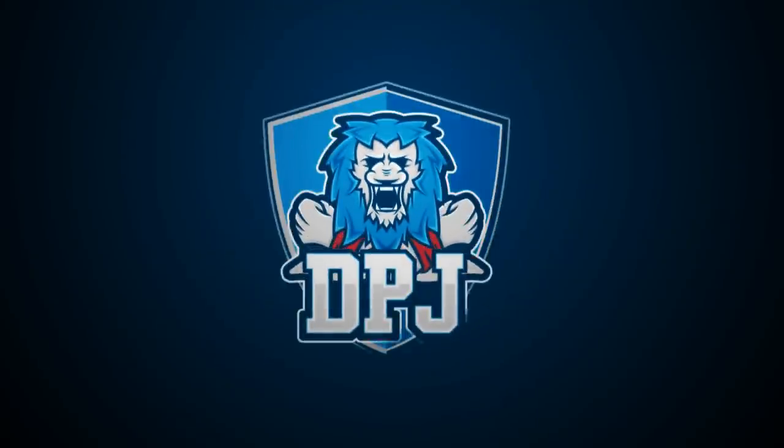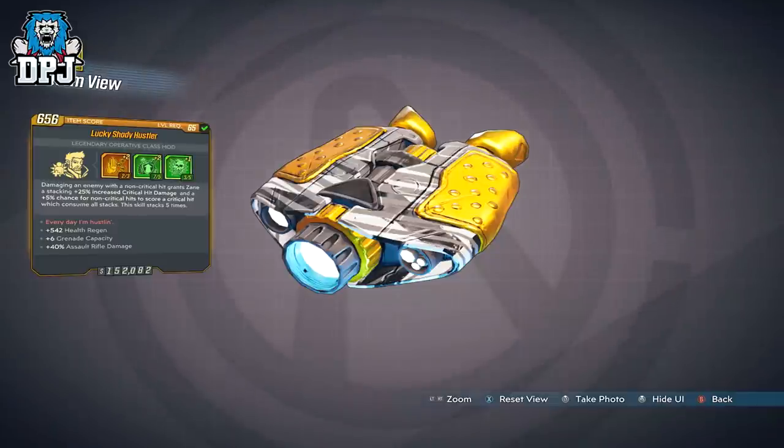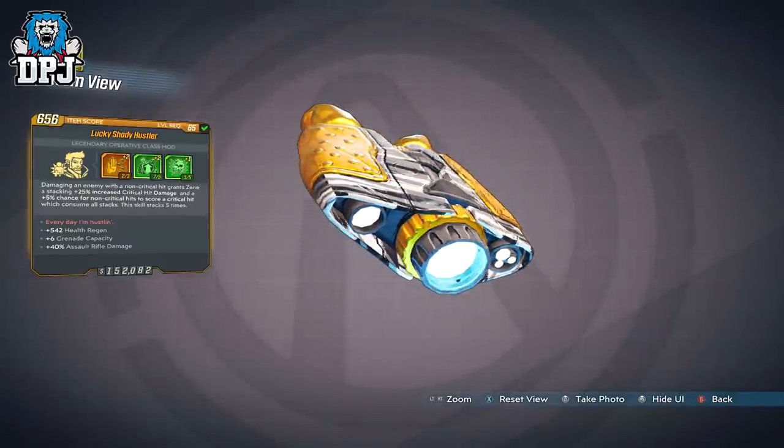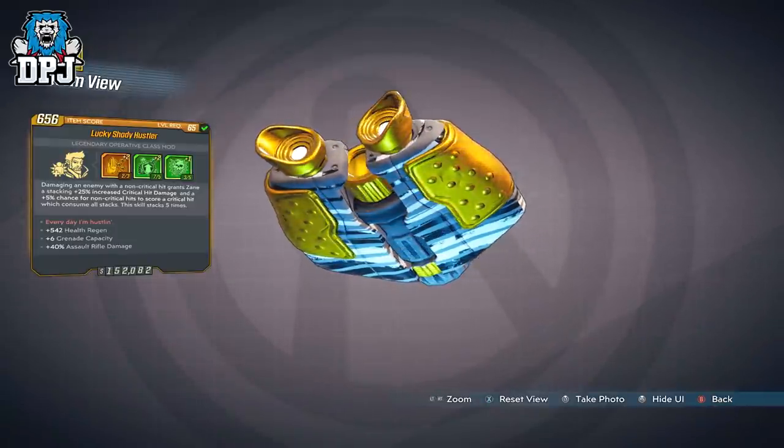Zane mains out there will know we have a new class mod with DLC 4 and it's called the Hustler. But is this thing actually any good? Today we get to the bottom of what this thing does and whether you should be using this over the likes of the Seeing Dead or even the Anti-Freeze.